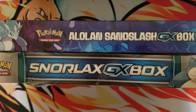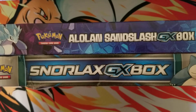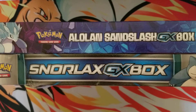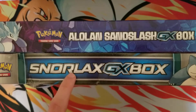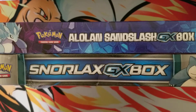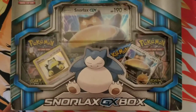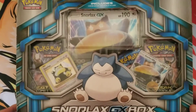What's good YouTube? So today is February 6th, which means Sword and Shield officially releases tomorrow. I figured why not pay homage to Sun and Moon and all the GX's by opening up the first GX ever introduced, which was the Snorlax GX, and then the last one, the Alolan Sandslash GX box. So we're gonna open these up today and hopefully pull some ultra rares.